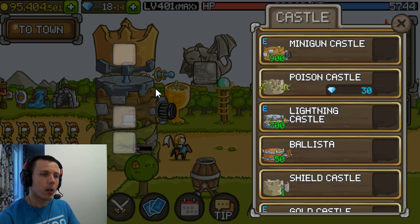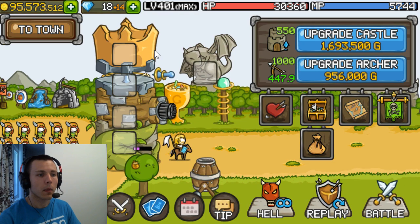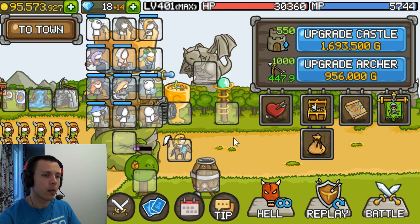For castle parts, you want to really focus on the minigun and the lightning castle — these are the two strong castles that will get you very far in the game. If you're not using Thor, pump the minigun most and keep the lightning castle a little behind. If you prefer Thor, you could switch the levels so your lightning castle is at 900 and minigun maybe 700. But these levels are completely fine.